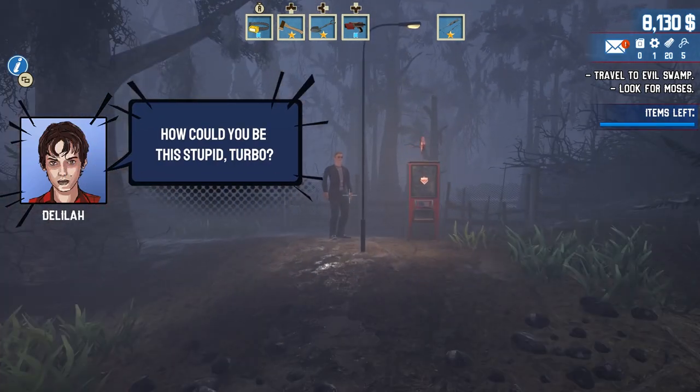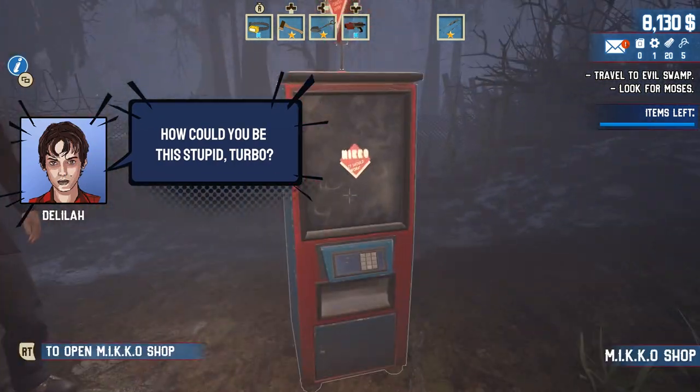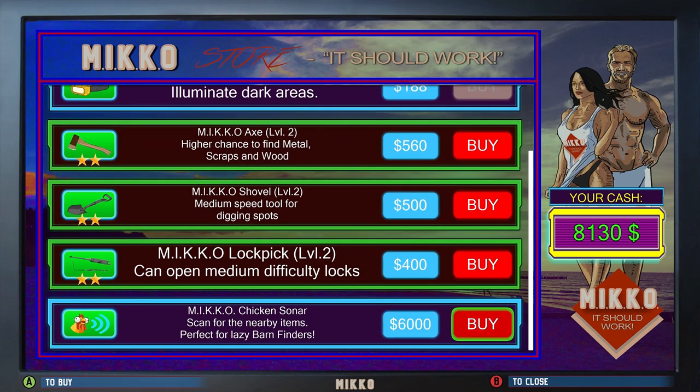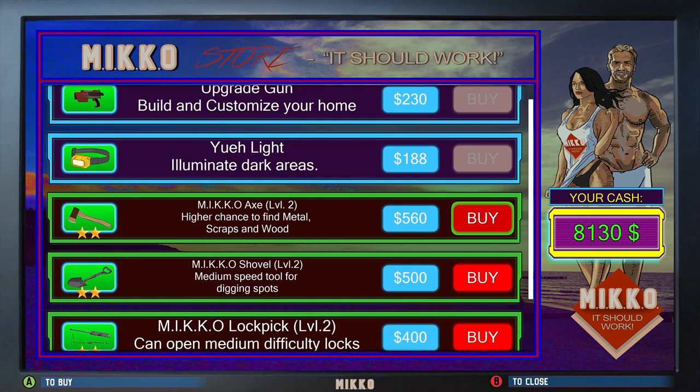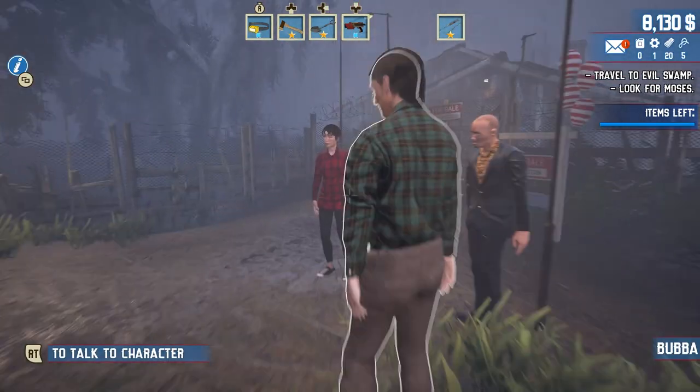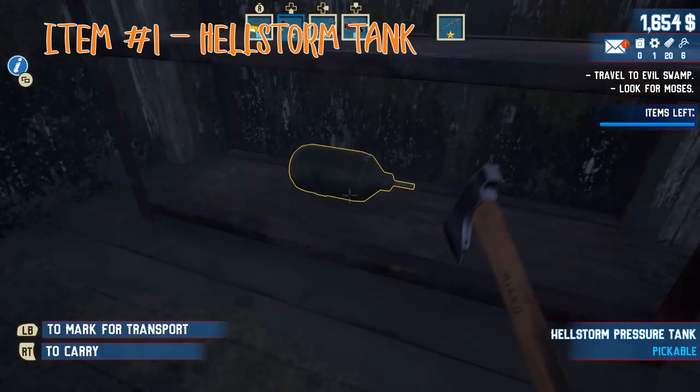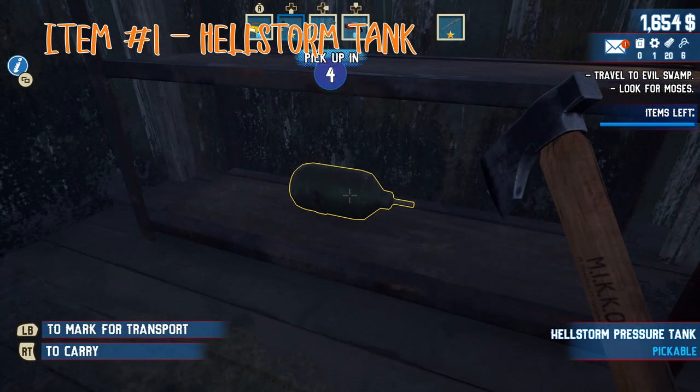With Evil Swamp, you have to, of course, bid your way into the swamp. And we're going to need a nice lockpick for this video, too. Make sure you got at least a leveled-up lockpick for one of these locks coming here. But once you come in, you got to bid on your evil swamp house. And of course, first thing you're going to pick up in here is the hellstorm tank.